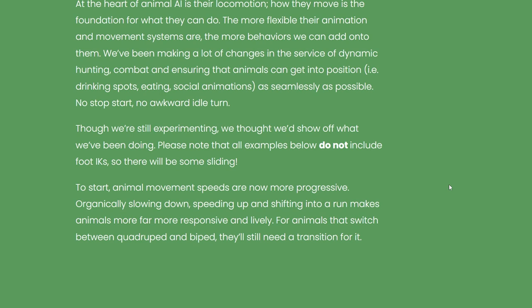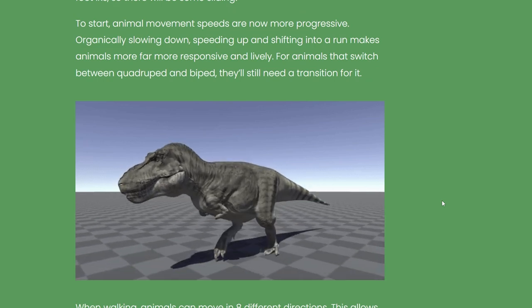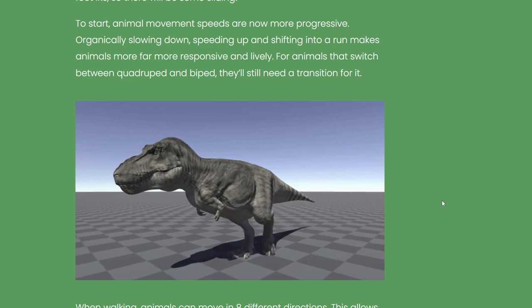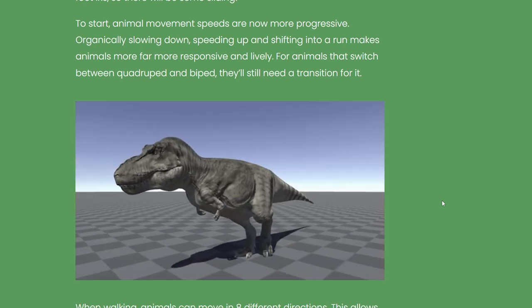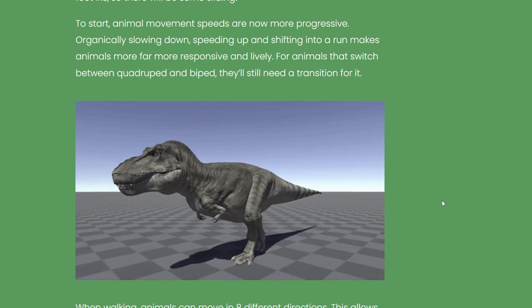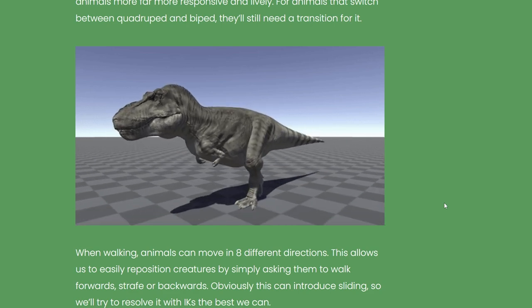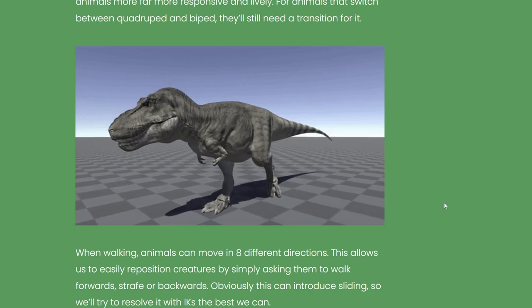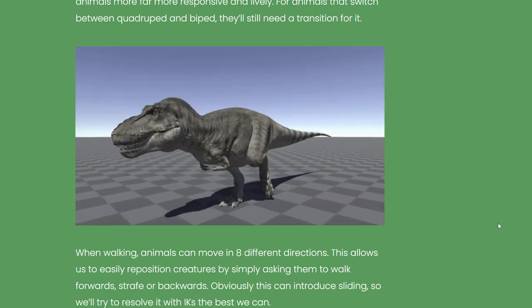Though they're still experimenting, they thought they'd show off what they've been doing. Please note that all examples below do not include foot IKs, so there'll be some sliding. Animal movement speeds are now more progressive — slowing down, speeding up, and shifting into a run makes animals far more responsive and lively. For animals that switch between quadruped and biped, they'll still need a transition. So we see our iconic T-Rex going from a walk, speeding up into what I imagine would be a slower jog or maybe an all-out run. So transitions between the two — and you can see it slows down back to a halt. It's got some different gaits that it goes through. Very cool.